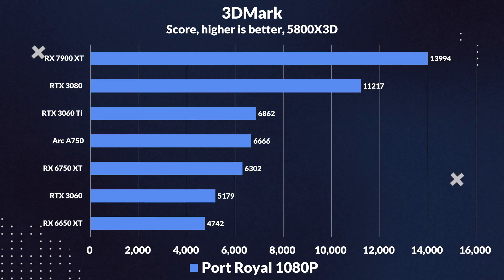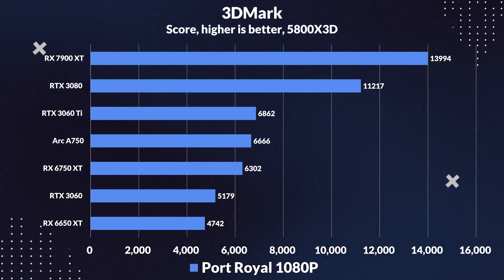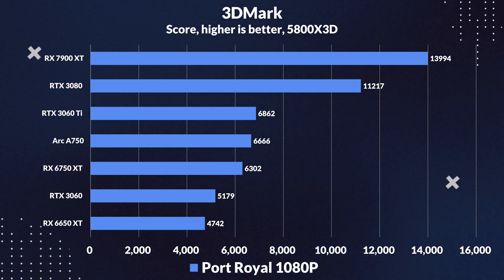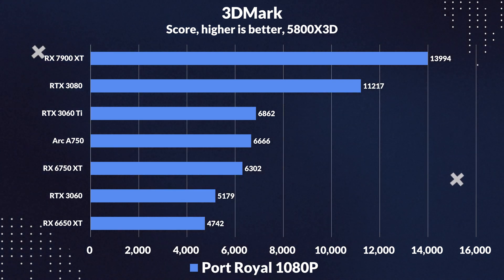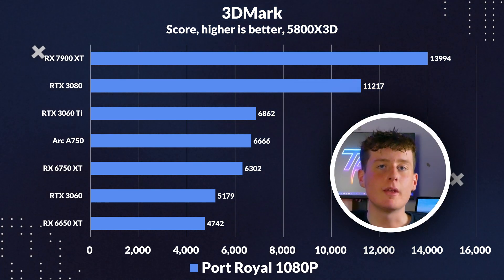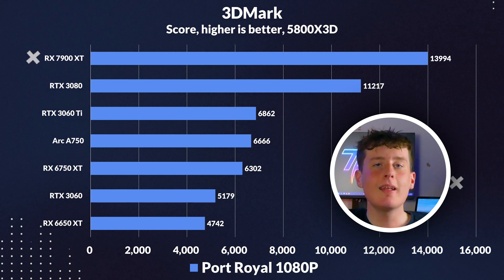Looking at ray tracing performance in Port Royal, it once again leads over all the other GPUs, even the 6750 XT, while coming close to the 3060 Ti. It leads the 6650 XT by a significant 41% and the 3060 by 29%. This comes as no surprise, as we saw in ray tracing in Hitman 3, more prominently at 1440p, where it ended up topping all the other cards — going to show how optimized Hitman 3 is for ARC.